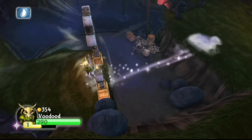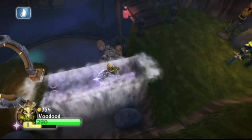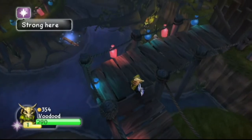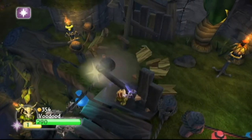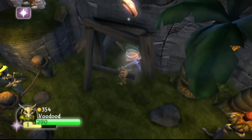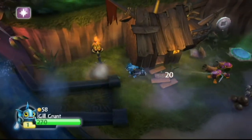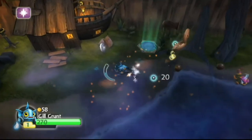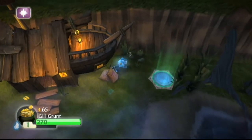Okay, so once we're out of the magic gate, I'm going to switch to a water Skylander - mainly because there's a lot of water there and we need to show shortcuts with it. Sorry about that, I had to switch to a water Skylander because we're going to go through a lot of water to get through all these shortcuts and stuff.